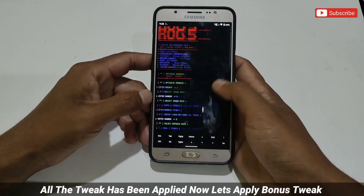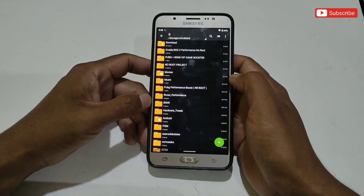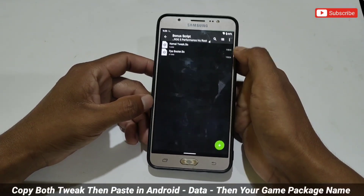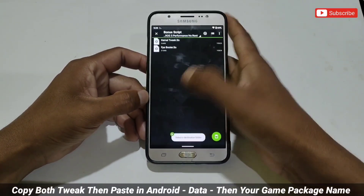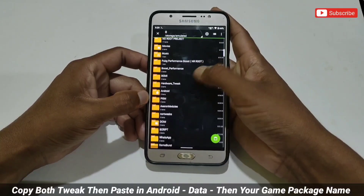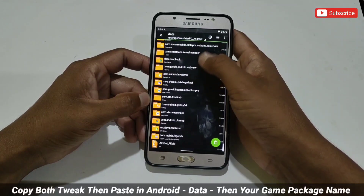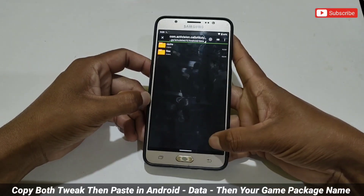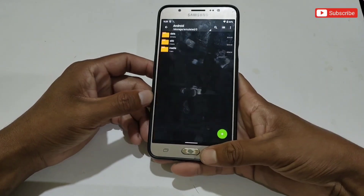All the tweaks have been applied. Next I will show you where to apply the bonus script file. Go back to the downloaded folder, then open the bonus script folder — two files have been provided. Simply select and copy all the files, then go to Internal Storage, then Android, then Data. Here search for your game's package name — for example, I'm applying this in Call of Duty's package name. After finding it, tap on the game package name folder and paste the bonus script file. That's all — you are done with the applying process.